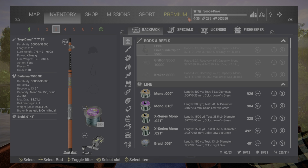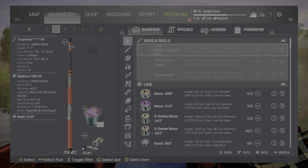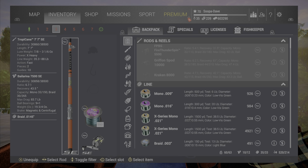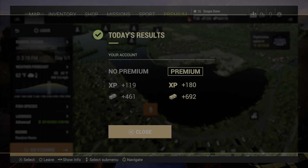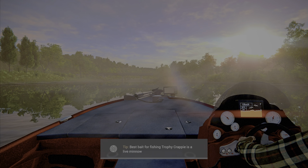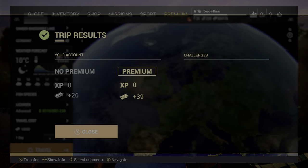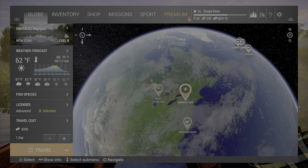A lot of you guys have been asking when you should repair your poles. This is actually a very good question because there's multiple ways to go about it. When a pole is in the yellow and you go to leave the lake, it'll actually pop up and ask you to repair it, so you never get them too low unless you're farming a lake for a long period of time or having a fish fight. As a general rule, I always go and repair them afterward.